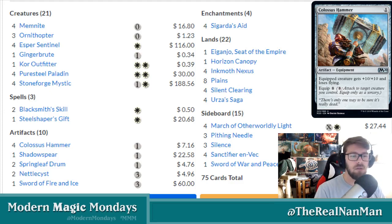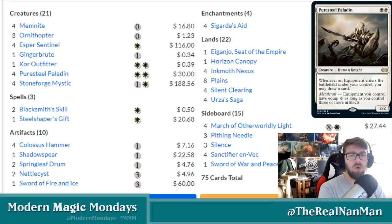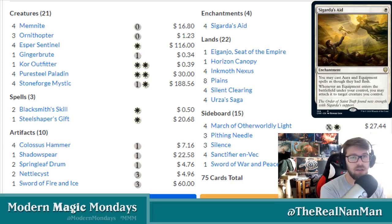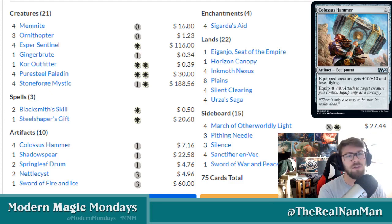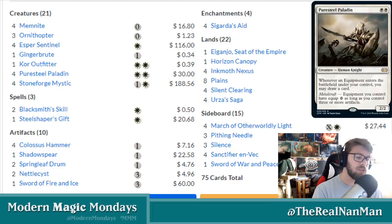Already we're seeing different additions to the equipment side of things. For the most part, our creature base is still relatively the same for the main board. There are a couple of cards that are rotating, which is the main core of this deck. In order to run this deck successfully, you need to have these cards — they allow you to tutor up equipments and cheat those equipments onto creatures to smack them with a hammer, or beat them down with lifelink and other toolbox-y equipments.